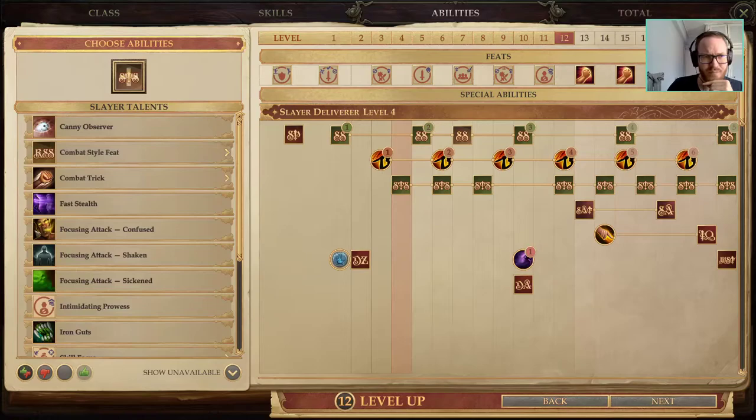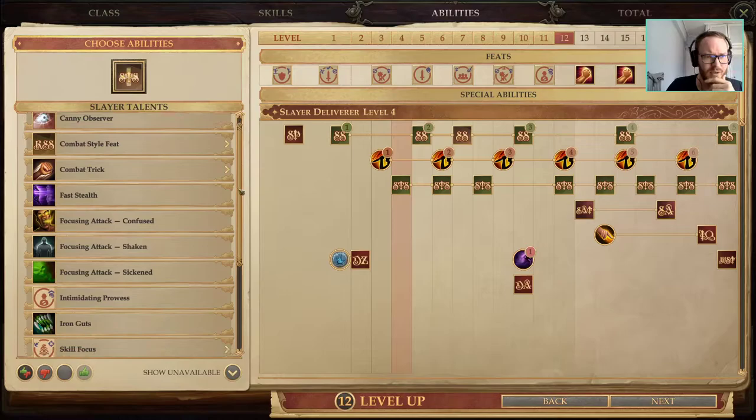Here we go into ability scores: 1 point into Constitution and 4 points into Strength. The order is up to you — I like to put the Con point first, though a lot of people will say put it last.